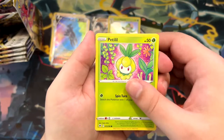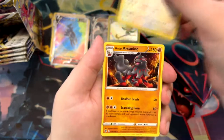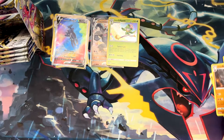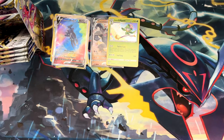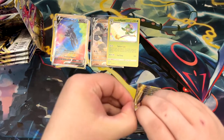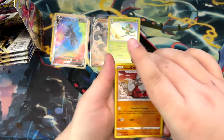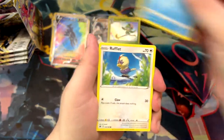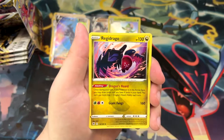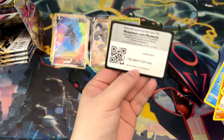Stantler, Bergmite, Hippopotas, a Paragli, and a Hisuian Arcanine. We should still be guaranteed a few more Trainer Gallery cards - in VMAX Climax they were called character rares, so I might stick to that. Bergmite, Frafflet, Ponyta, a Chatot, a Regieleki reverse, and another Regieleki. It's the Regieleki pack. Oh, and a V-Star marker - nice.